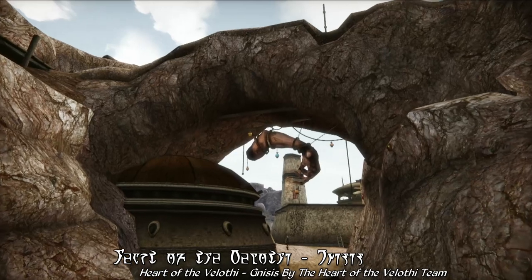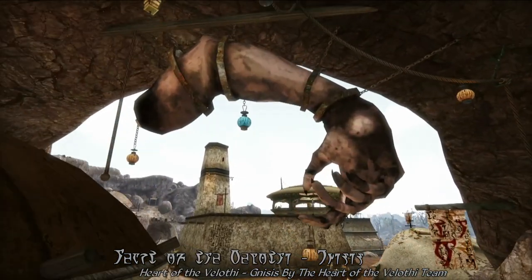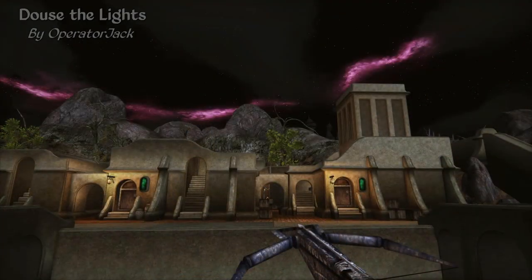Heart of the Avlathi utilizes the game's original concept art to paint a new vision of Nessis, which also includes new interior overhauls, a new quest, and a lot more for you to discover. You can check out a more detailed showcase of this mod in the video links below.